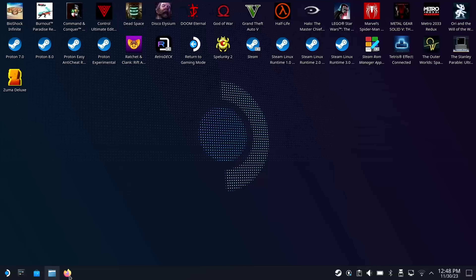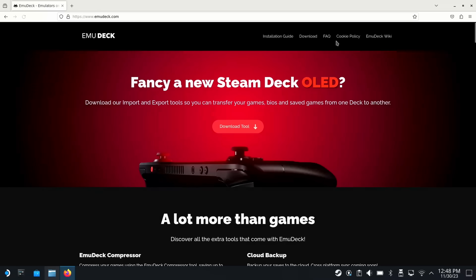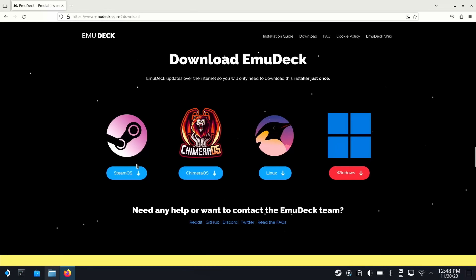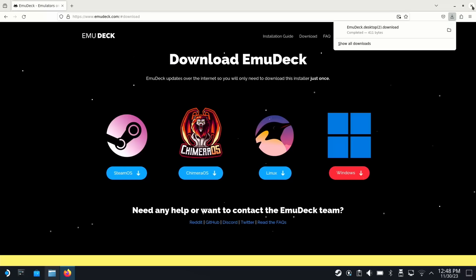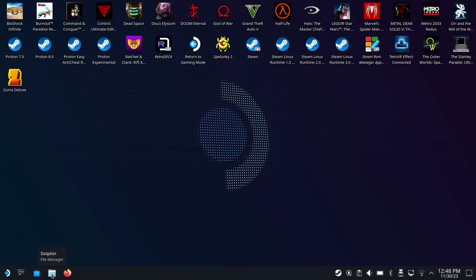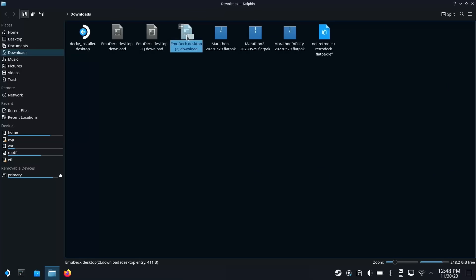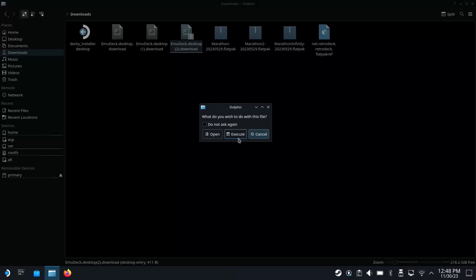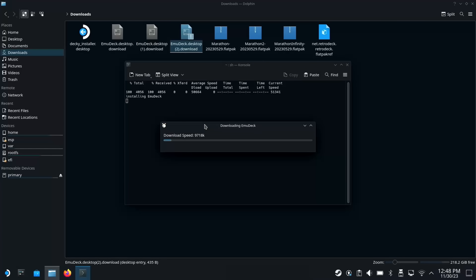The first thing you want to do is go into Firefox or Chrome and type in emudeck.com, then click Download and hit SteamOS. I've already done this — you can see I've downloaded this twice. We'll close this, go into our Downloads folder, click Dolphin, go into Downloads, and hit Execute because this came from the internet, then hit Continue. I've already got EmuDeck installed, so this is going to run the update process.